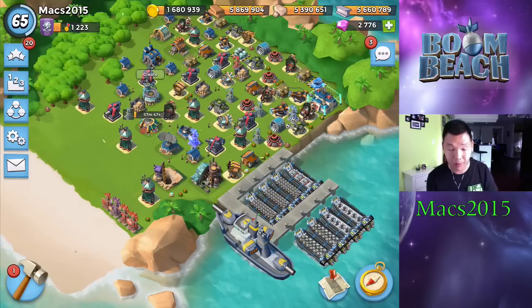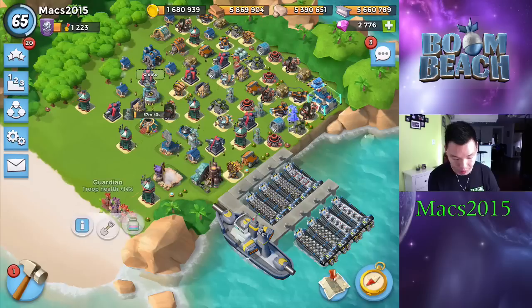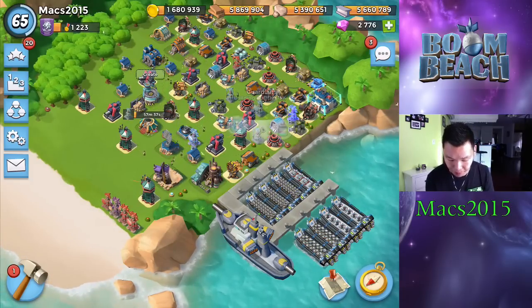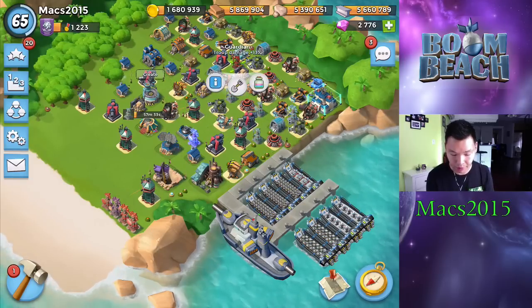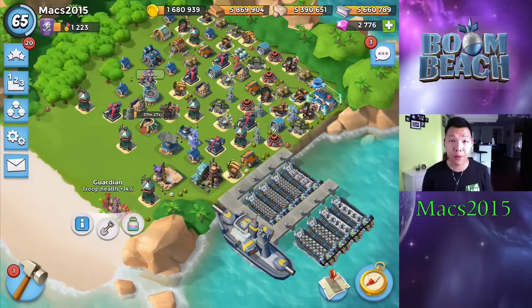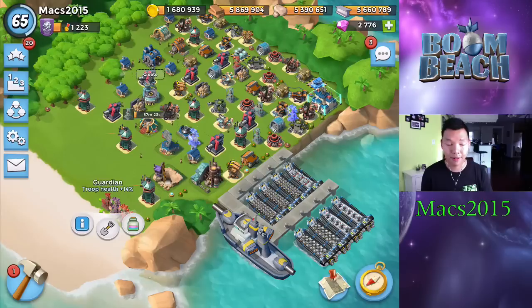In order to help them, because I know rifles don't have a lot of health, and especially Zookas don't have health, I dropped the troop health 14% in here. I put it in every place with one of the building healths. But once I'm done raiding, I was thinking about reclaiming this troop damage and putting another building health back in, and keeping the troop health for a little while just to test the waters and see how that works.